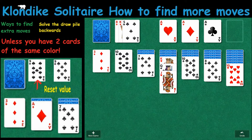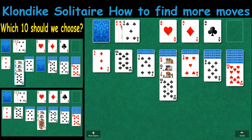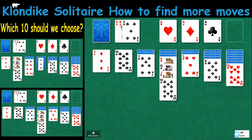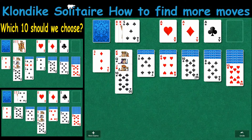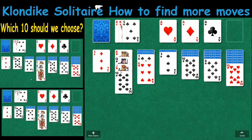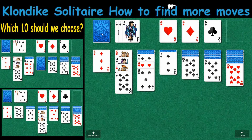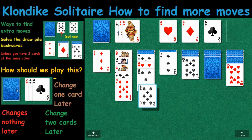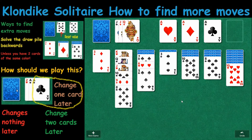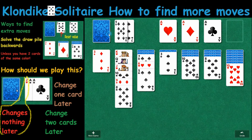Now there are two variations here. Variation one — not much there. Variation two — a little bit more. So we'll go with variation two. This is about finding the extra move. Now that we've moved some of the cards around, we can start moving some of these cards through. The idea is to try to figure out ways to get around being bottlenecked, where you don't have options and you don't have moves.